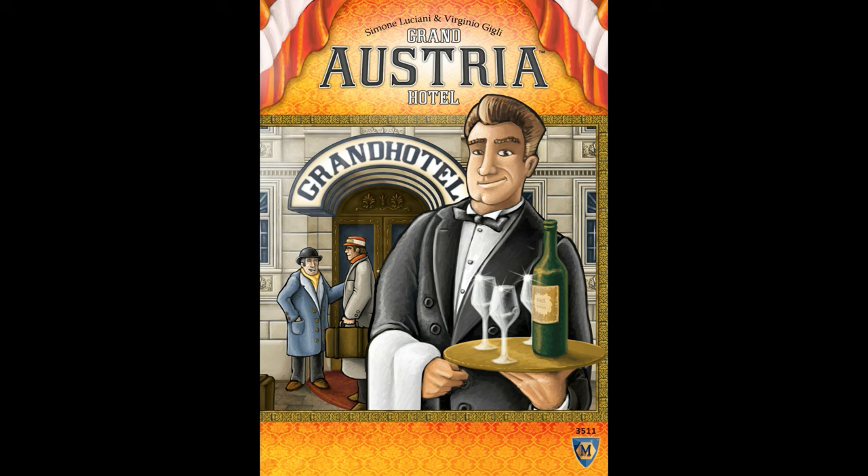This is a game for 2-4 players, plays in about 120 minutes, is designed by Virginio Gili and Simeone Lucali, and is published by Mayfair Games. You're a Viennese cafe owner hoping to turn it into a hotel while preparing rooms, hiring the best staff, and attracting guests. Then fulfil their orders and give them a room to earn the favour of the Emperor — and to score the most points, of course.